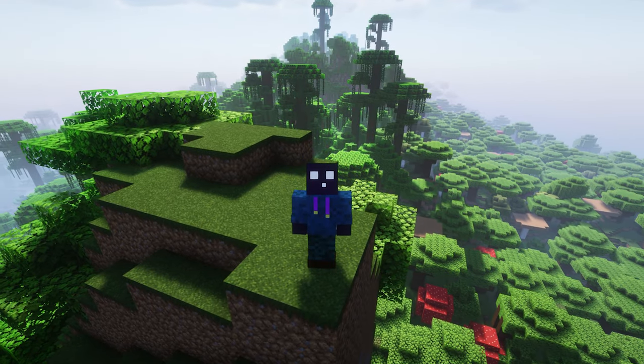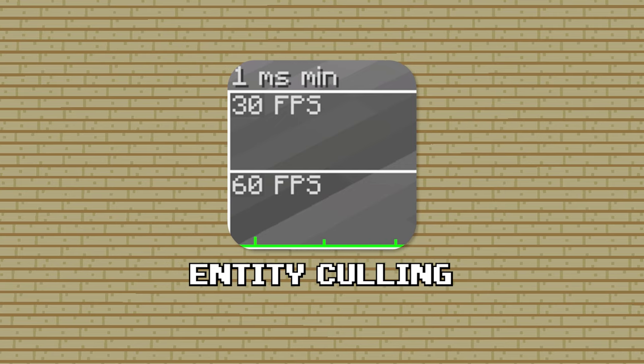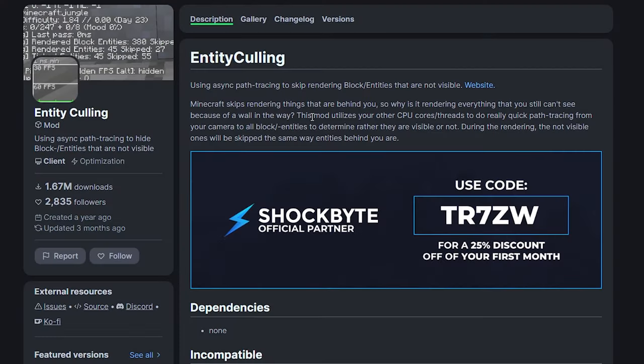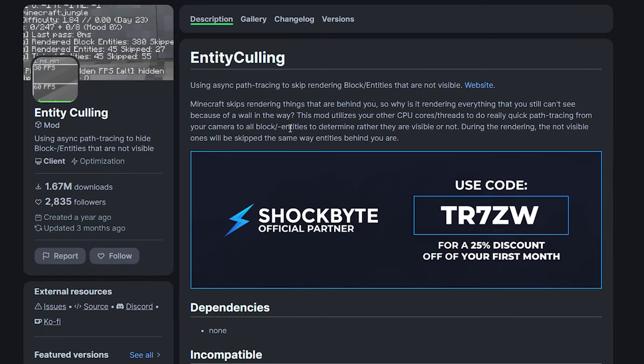Do you want to improve your Minecraft rendering even more? Entity Culling does exactly that. This mod makes it so that it does not render anything that is not in your sight. As they say on their own page: Minecraft already skips rendering things behind you, so why is it still rendering everything you can't see because of a wall? This mod utilizes other CPU cores to quickly path trace from your camera to all blocks and entities to determine if they're visible. If they're not visible, they will not be rendered, which will let your game run a lot more efficiently.